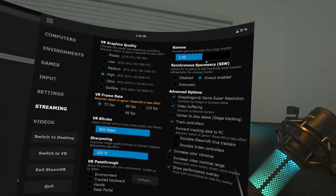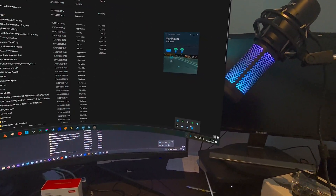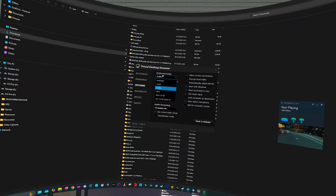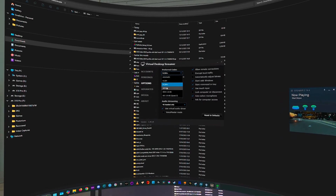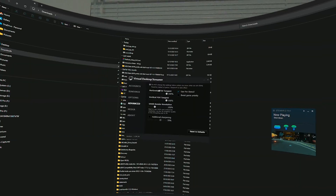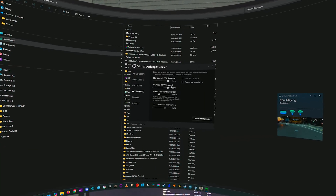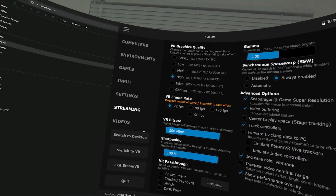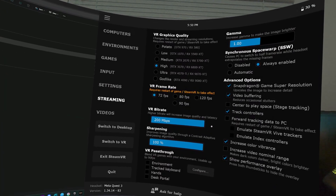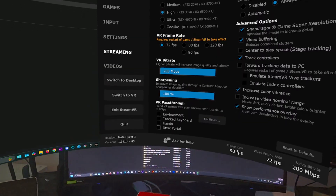In Virtual Desktop's streaming settings, change the codec to HEVC H.265 10-bit. Also reduce the horizontal FOV tangent to 90% and the vertical FOV tangent to 90%. We've set the bitrate to 200 megabits per second because we changed the codec. Now we need to reboot the game again.